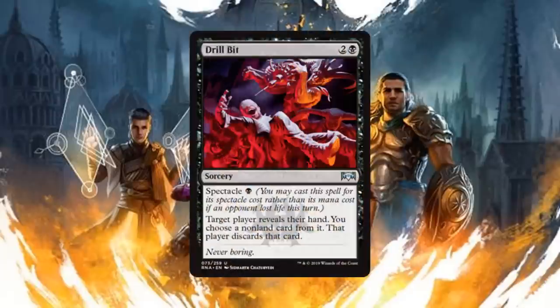Next we have Drill Bit, a sorcery for two generic and one black mana that has spectacle of one black mana — you can pay that cost instead if an opponent lost life this turn. Target player reveals their hand, you choose a non-land card from it and they discard it. Essentially if you've done damage this becomes Thoughtseize. It's going to be good early or late game — either slowing down your opponent or taking that big threat they're waiting to drop. If you play black this probably should be in your deck.